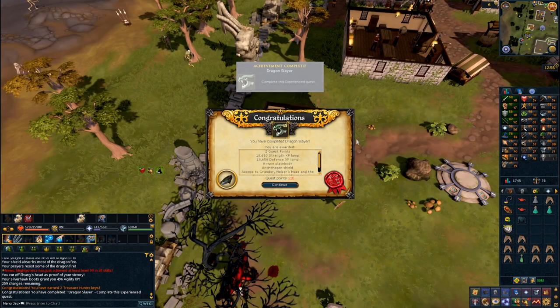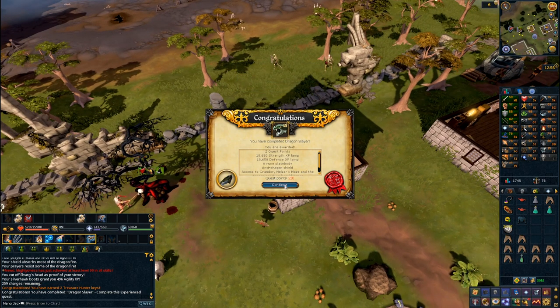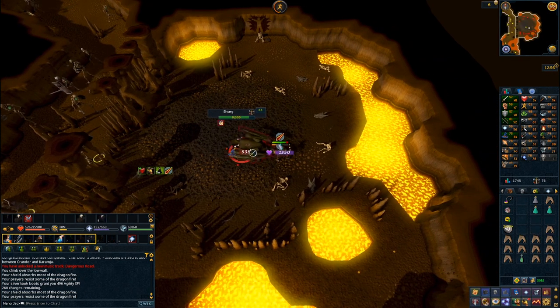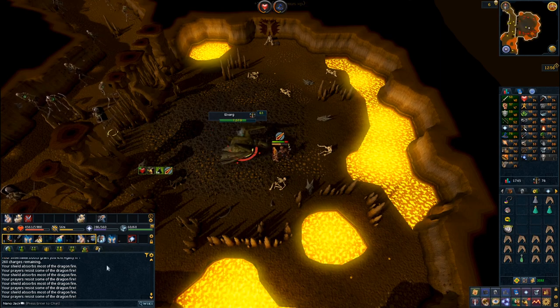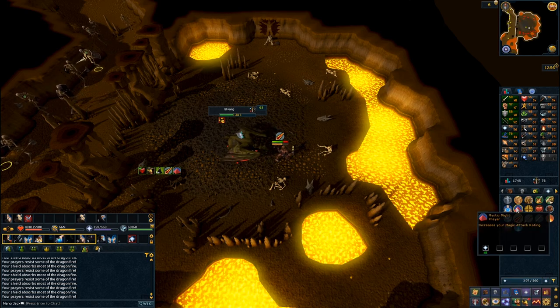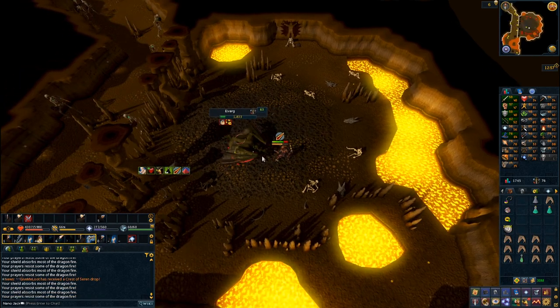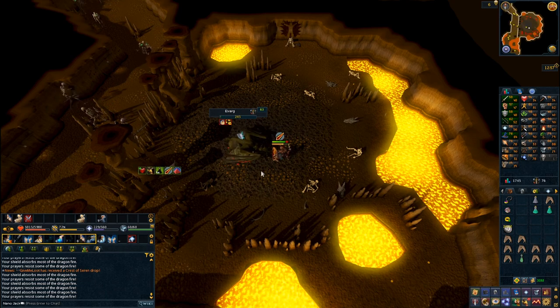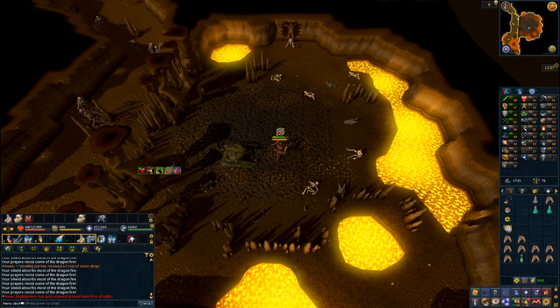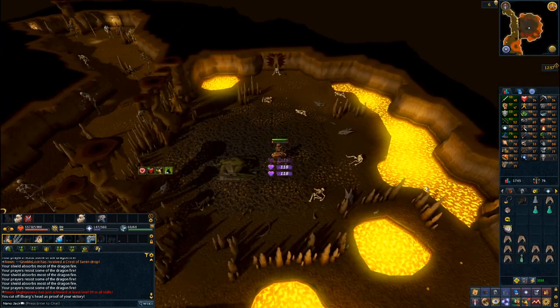Continuing the spree of iconic quests I did Dragon Slayer, and this offered a healthy dose of nostalgia. I've got a really strong memory of doing this quest way back in the day — my friend who lived down the road came and stood outside Elvarg's room with an invent full of emergency cakes for me to use when I got low on food. I actually started playing RuneScape in Classic times but I can't remember if it was Classic or RS2 when I first completed this quest.